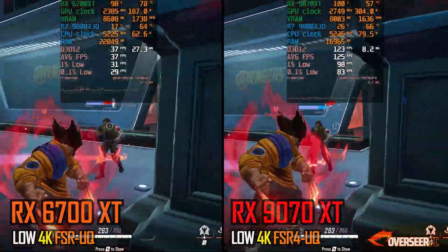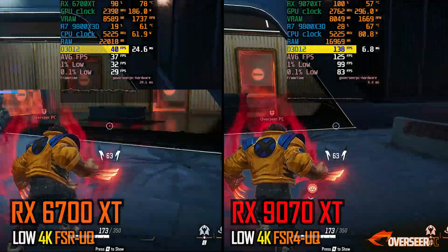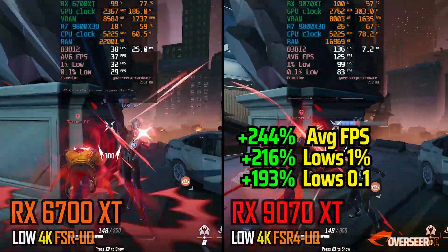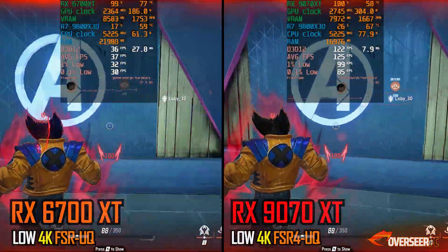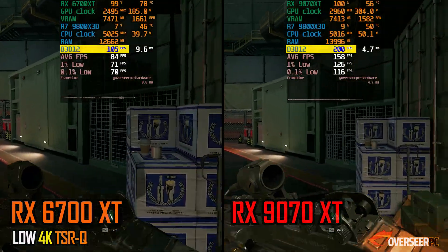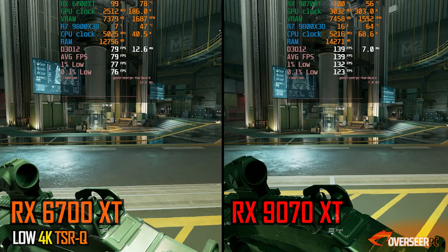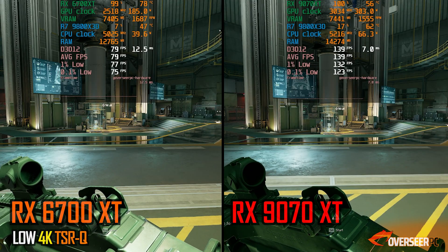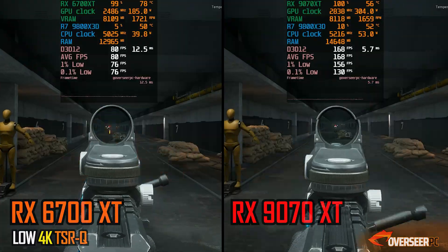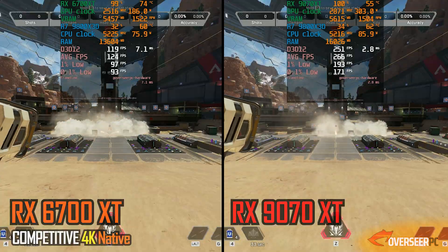In Marvel Rivals 4K with upscalers at ultra quality, we were struggling with the RX-6700 XT previously, and this resolution just amplifies it. You're getting about 100 FPS on the RX-9070 XT while only getting around 30 FPS with the RX-6700 XT — from unplayable to playable frame rates. In Delta Force 4K with FSR quality turned on, the RX-6700 XT is playable but only around 80 FPS, while you'll get almost double that with the RX-9070 XT. On the firing benchmark, that lead pushes to about 100% for the RX-9070 XT.